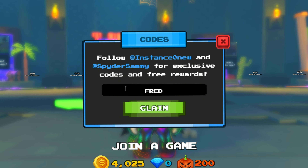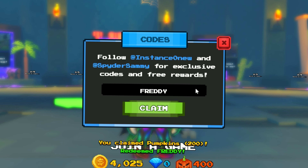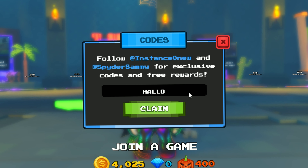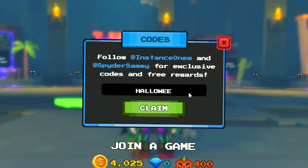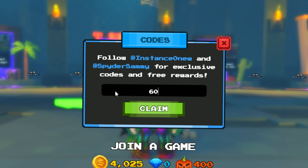The first code is 'freddy' and this code gives you 200 pumpkins. The second code is 'halloween' and this code gives you 100 pumpkins.